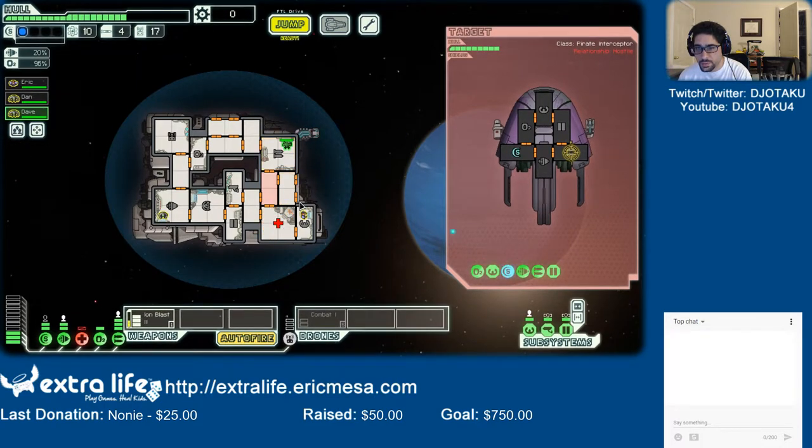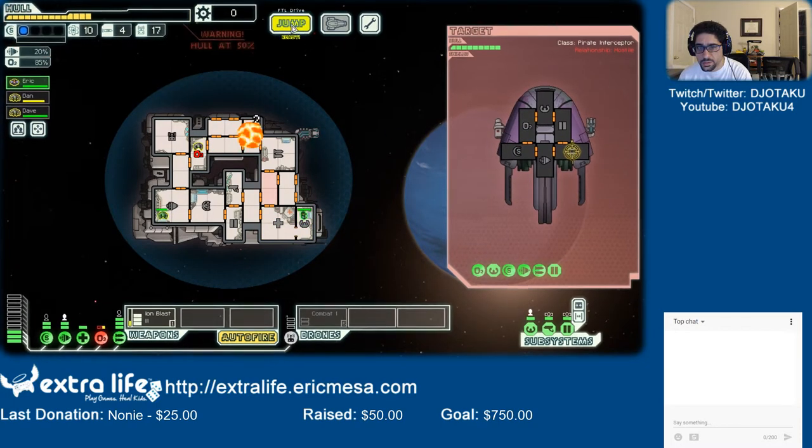So I can apparently jump at this point. Oh well — so much for jumping. I should have the ability to use drones. Go fix the oxygen. Go over here — you, go pilot the ship. We gotta get out of here. This is not going well.